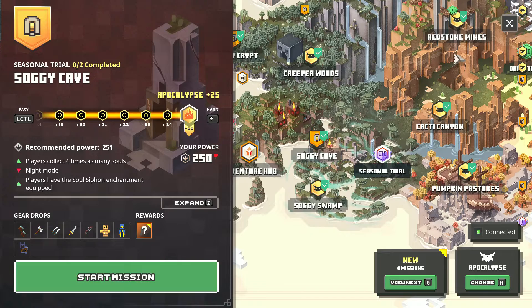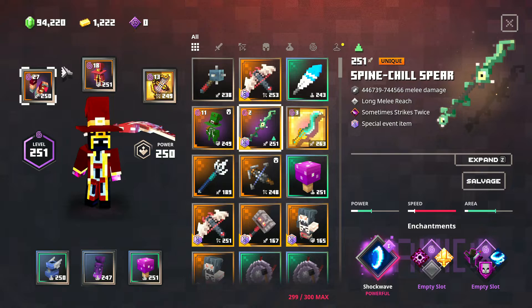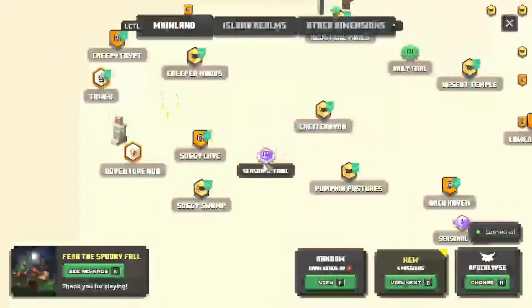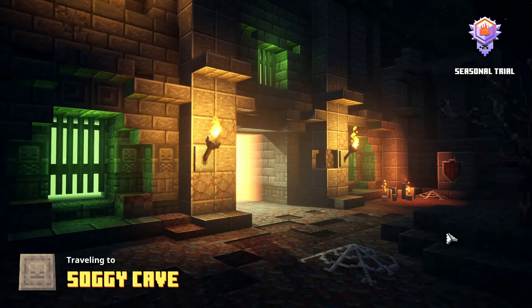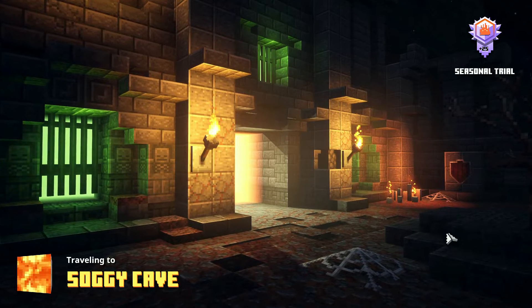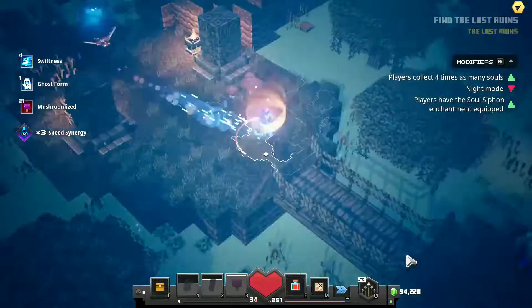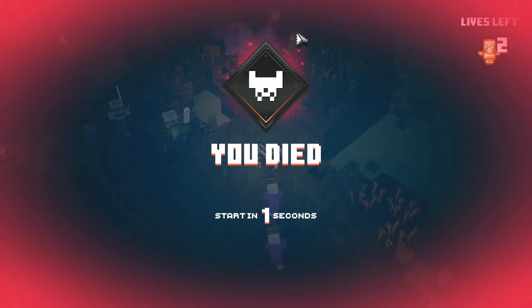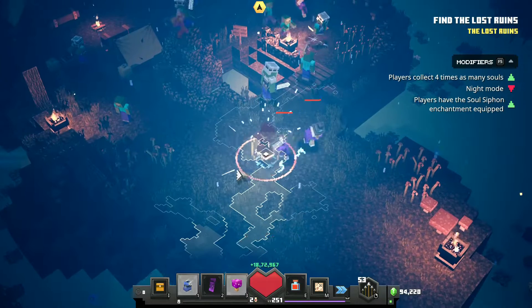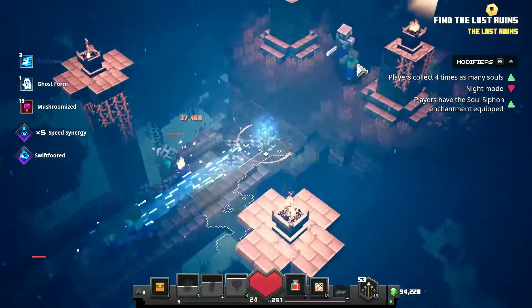The first one is Soggy Cave, which is easy. You have four times as many souls in night mode, and the soul siphon enchantment you've set up yourself, so you can just speed run through it. Nightfall might be annoying but it's not that hard. You can go for the pox plus 25 if you wish, but I won't recommend it as it's not the best thing to do.